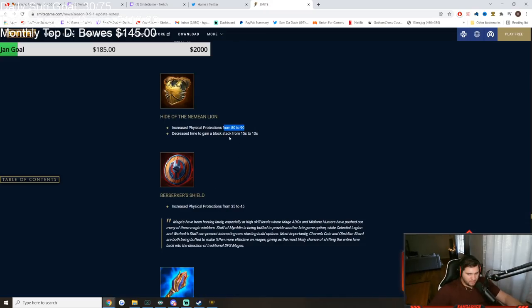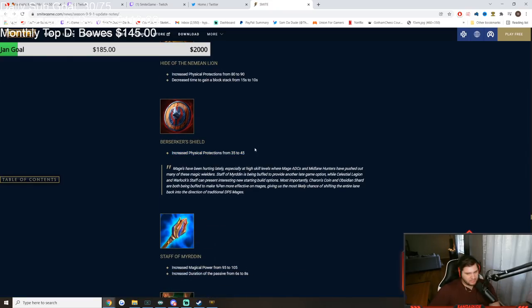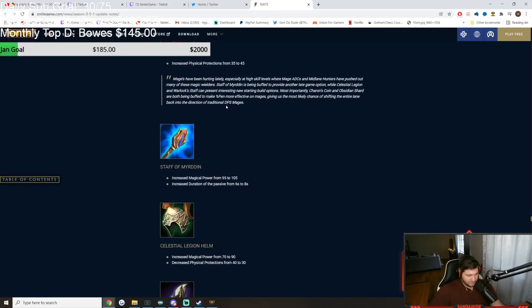Hyde of the Nemean now has 90 physical protection instead of 80 — the single highest defensive item in the game — and you gain a block stack every 10 seconds instead of 15. Berserker Shield got 10 more physical protection — now 45 instead of 35. It was already a very good item; there was no need, but there it is. That Erlang Shen or Osiris is going to be a bit tankier now.